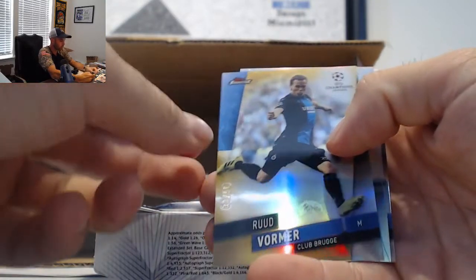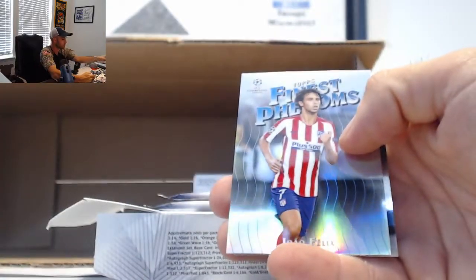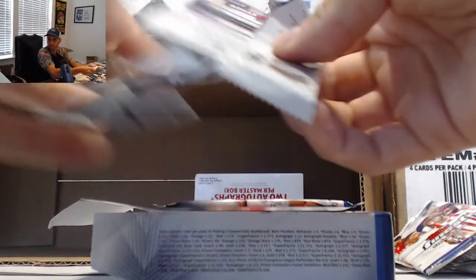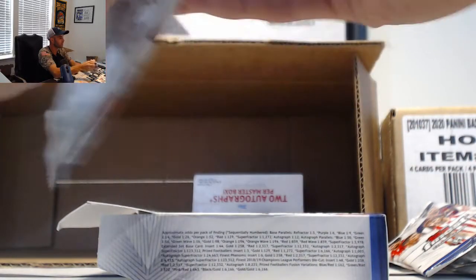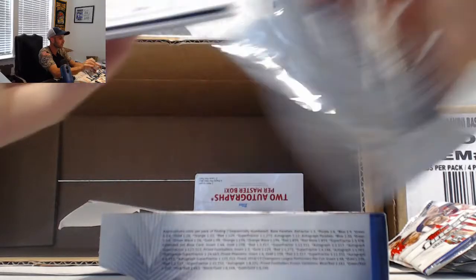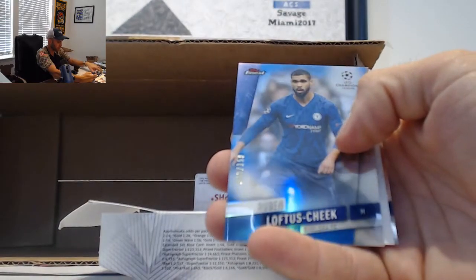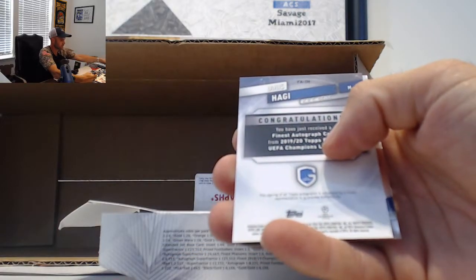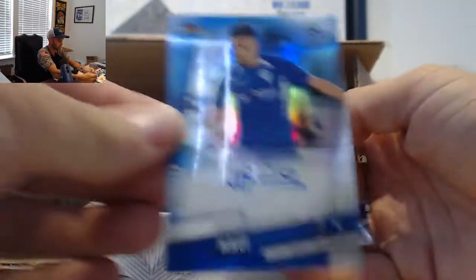A Rudi Voller, Gold Refractor, number 250. Let's insert. Pizzi. And the last pack — number 150. Loftus Cheek. Yanis Haji, the blue autograph number to 150.